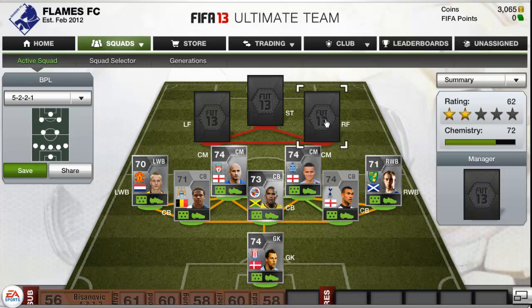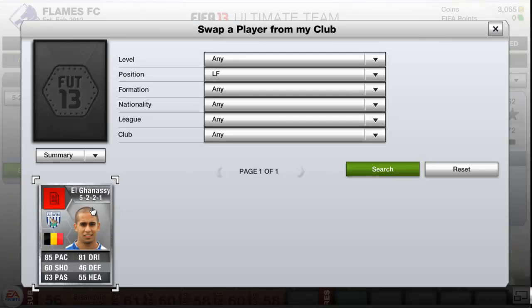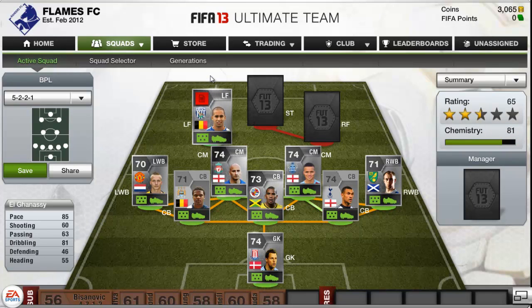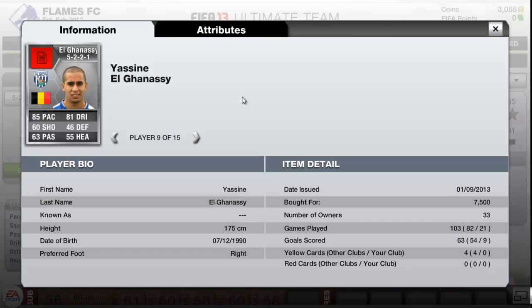Now the three big boys. We'll leave the right ball to last for my favourite player. On the left wing I had Coutinho but he wasn't that fast, so I went with El Hadji Diouf - 85 pace, 81 dribbling, and 63 passing. Coutinho had 4 star skills and El Ganati also has 4 star skills. Coutinho was left footed but Ganati is right footed, so he is more likely to score more goals. He scored 9 goals in 21 games and cost me 7,500 coins.